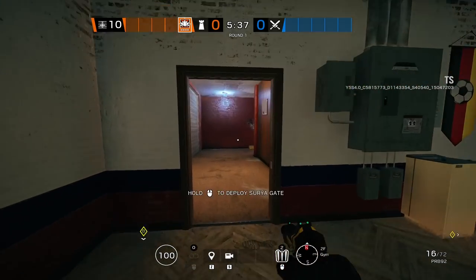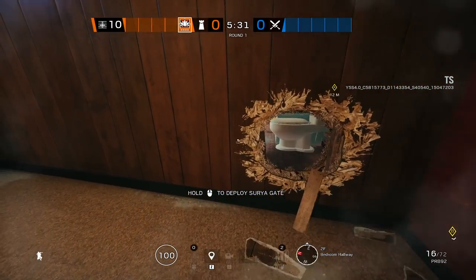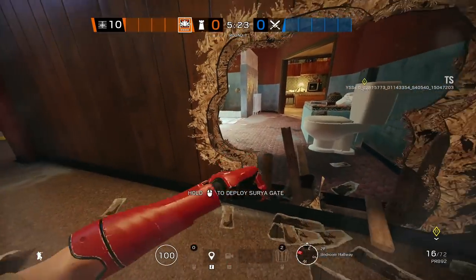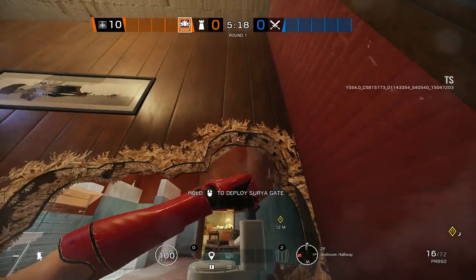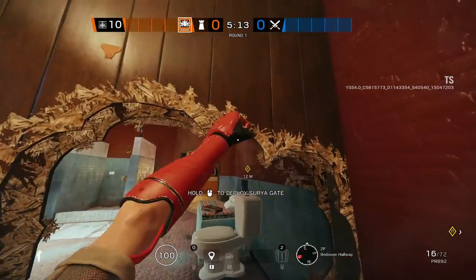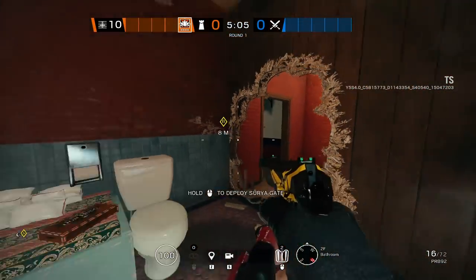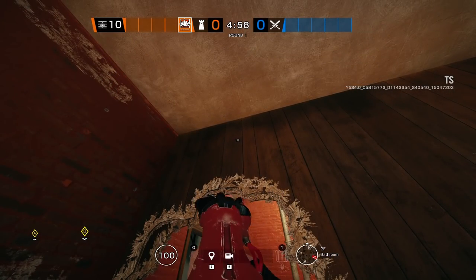There are a few more things that are really great about this operator. Punching is a lot different than any other operator — the closest is Osa, who takes damage when doing it. Opening up an entire wall the way I just did here took about 10 to 15 seconds, and it creates an opening as big as — or even bigger than — an impact grenade. Pairing this wall-punching with your Surya Gates makes it even more powerful.